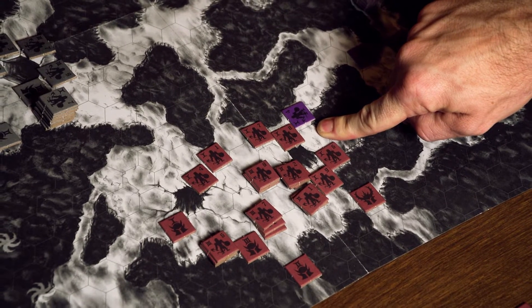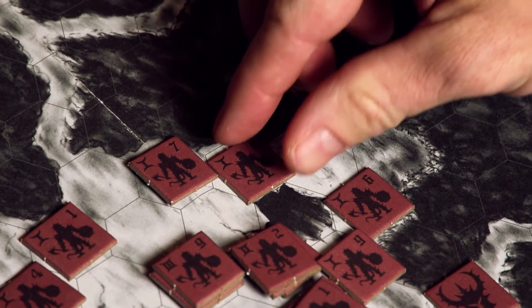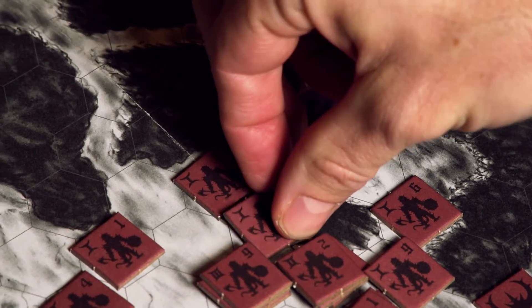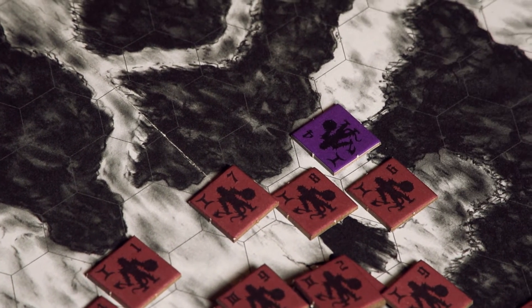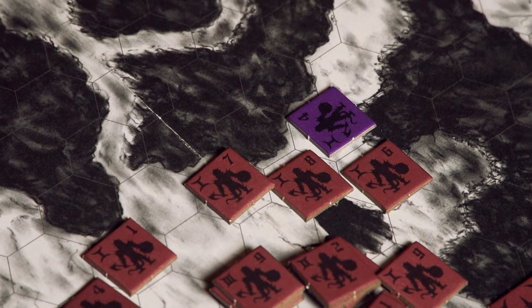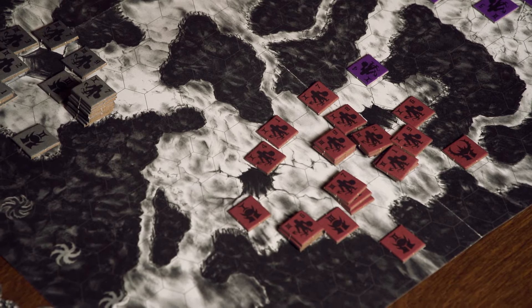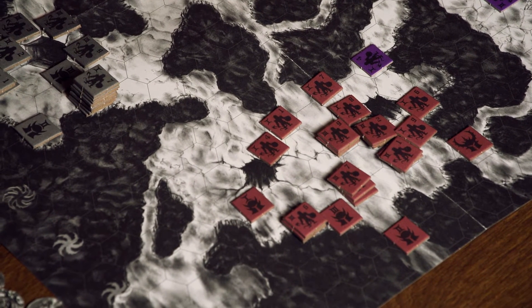Red has the option to retreat or reinforce before combat. Red may retreat one space and avoid combat, or may reinforce, allowing any counters within distance to move one space to aid in combat. Any retreating or reinforcing counters have conducted their actions this turn and may not conduct actions during the action sequence.